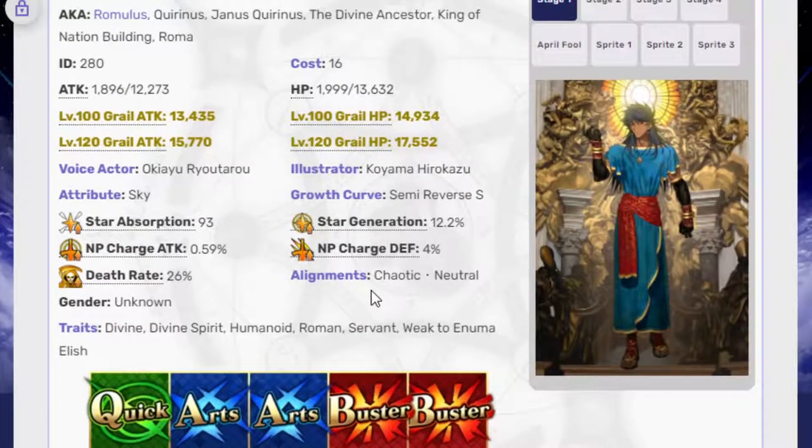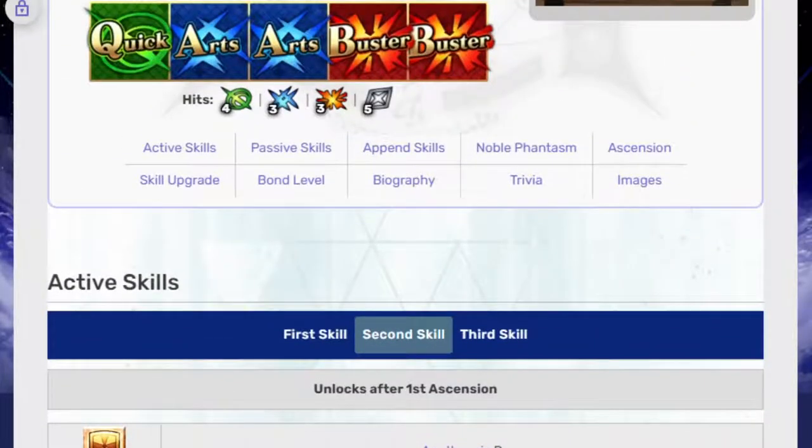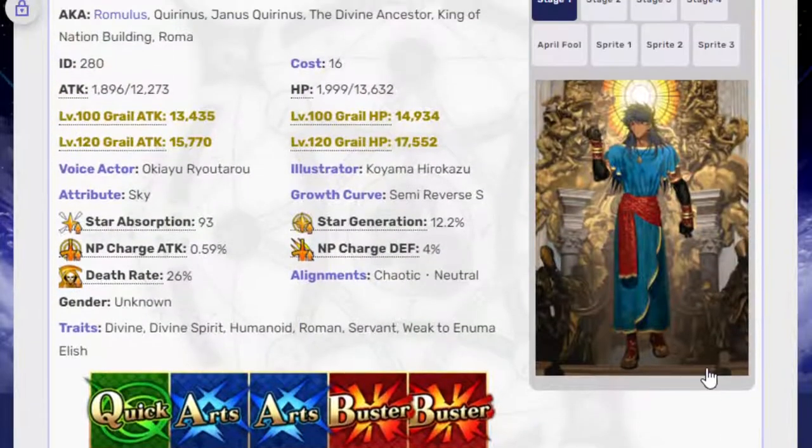And yeah, that's his kit. If you're wondering whether you should summon for this unit, I definitely think he's worth it. He's a god so he doesn't really have a pronoun, but I'm defaulting to he. He fits best with Buster, and you don't even necessarily need Merlin — Merlin definitely helps with overkill, but all you really need is like a Waver and a Boudicca and you can have some silly fun completely destroying enemies by making them Roman, making yourself Roman, and constantly hitting them up. I don't really have a negative for him — he's just very good at what he does. I'm usually not the biggest fan of Busters with only 30% NP charge unless they're Berserkers, but he just makes it work and can work extremely well.